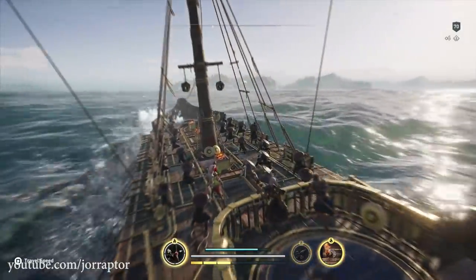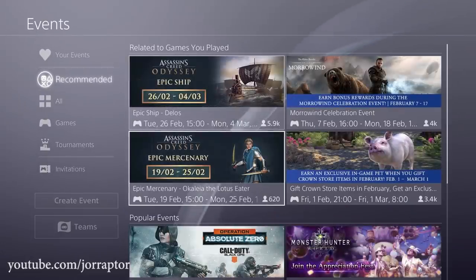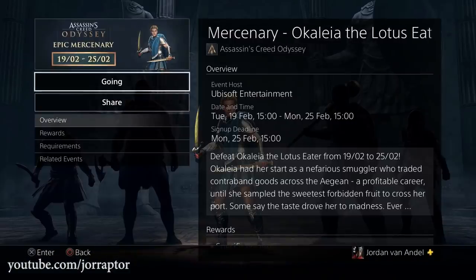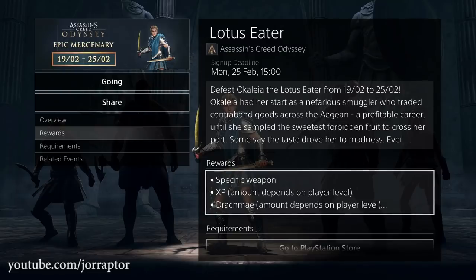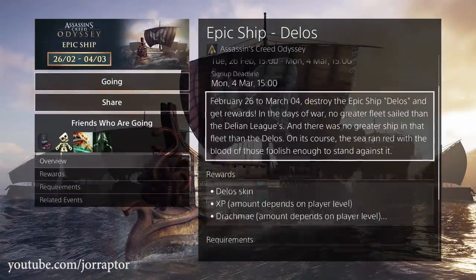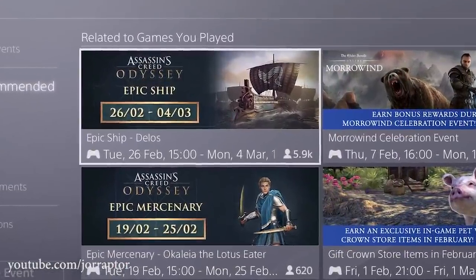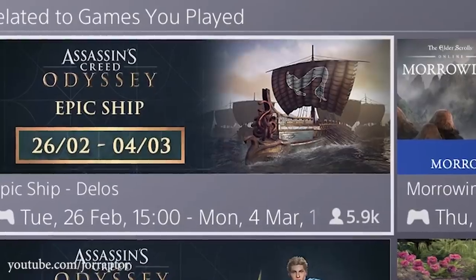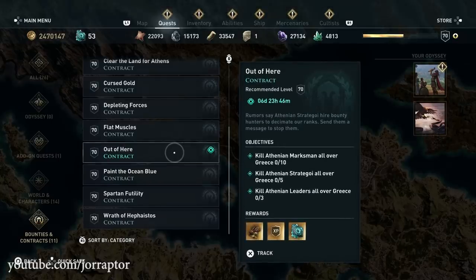We can already see other upcoming live events in the event section on PlayStation 4. Next week we get a new mercenary called Okaleia the Lotus Eater, who should drop a specific weapon according to the event description. The week after that, we get a new ship called the Delos with a sort of mermaid or fish design — correct me in the comments if I'm wrong — which you get by taking the ship out, along with 40 Oricolcum.